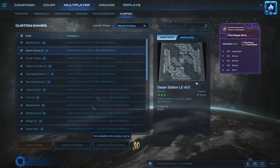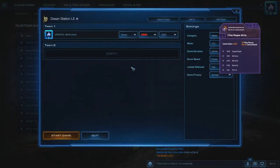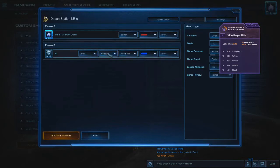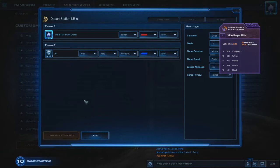Everyone loves Dasan Station. Let's add an AI. I'm pretty good at this game so I'm going to make it elite. Let me make it Zerg with an economic focus, because that's what I love to see my Zergs do when I go three Barracks reaper. So let's get in the game.